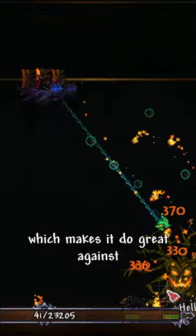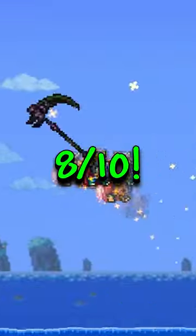The Flayron also has good crowd control, which makes it do great against the Pumpkin Moon and Frost Moon. Overall, this weapon is a great choice for your playthrough. 8 out of 10.